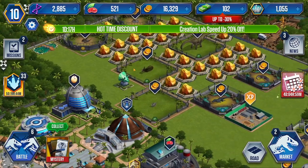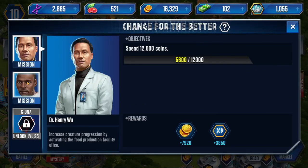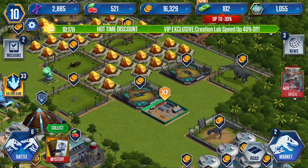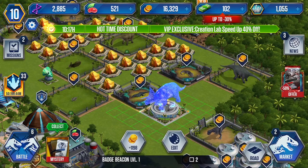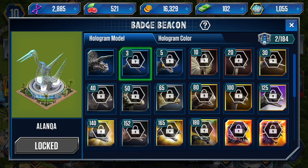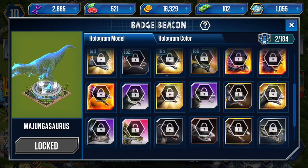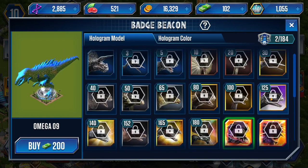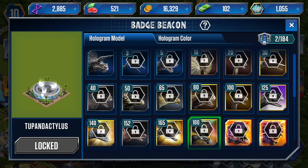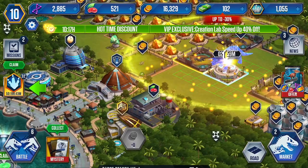So we're still at level 10. I haven't done much except one mission. Let's collect this, which I think is the badge beacon. You can make it any dinosaur you want — Indominus Rex, that's pretty nice. Alright, so what does it do?